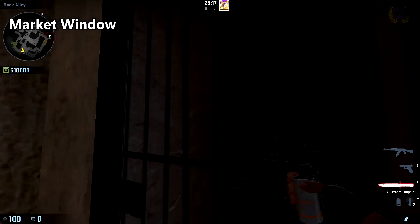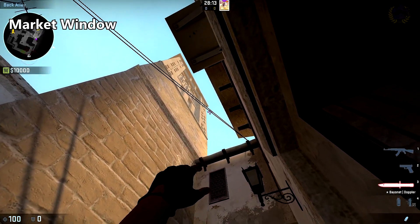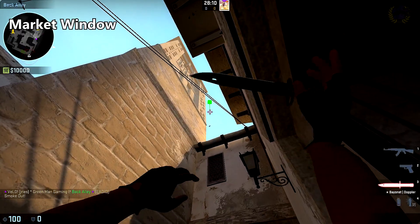To smoke off market window, place yourself in the middle of this door and bring your crosshair in between the dark spot in the wall and the wire about halfway, and throw.